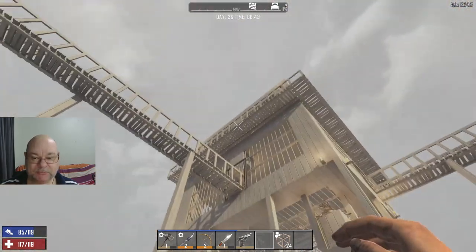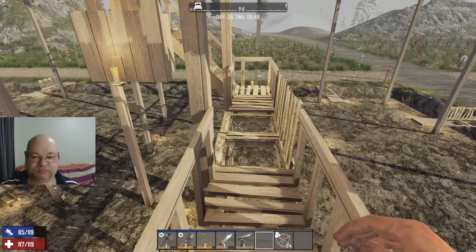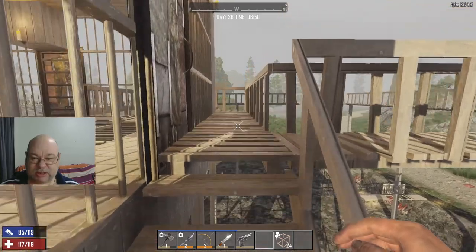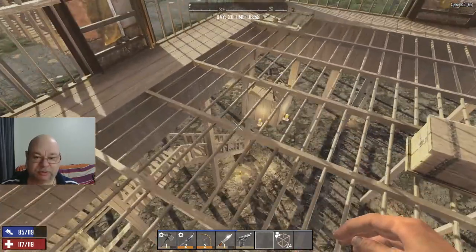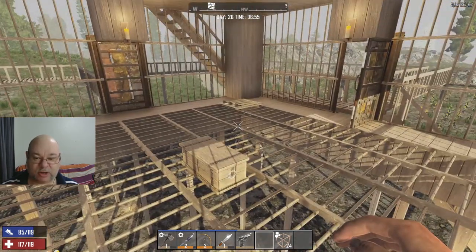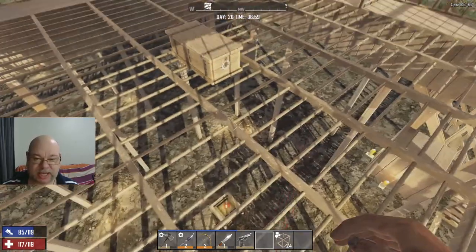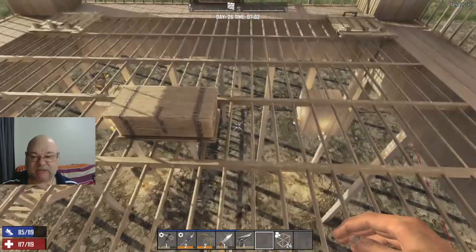The basic build was the first level of the base - the stairs coming up, our little drawbridge trap here which works very well. This build has been through three blood moons and numerous other mini hordes. Originally we went up and stopped here, opening it up as our base with turret platforms. We have a couple of turrets - one scanning back and forth looking for enemies, and another in that corner. These simple junk turrets: only one can be active at a time, so whichever I'm closer to is the active one.